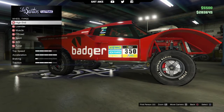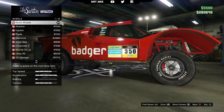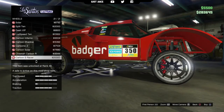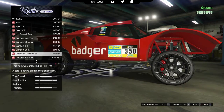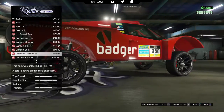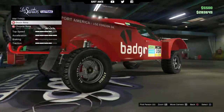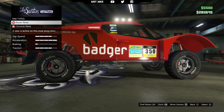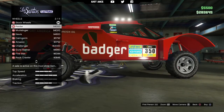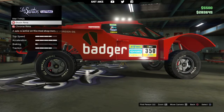For the wheels, same old story as the trophy truck. These stock wheels look perfect — they look like they fit the vehicle. But if we go into something random like the high-end category, the wheel size decreases and it looks ridiculous. Even the off-road category makes them shrink. I don't get why it does that, so I'm sticking with the stock rims.